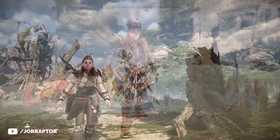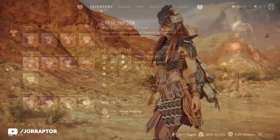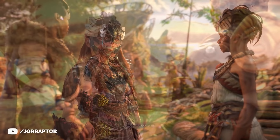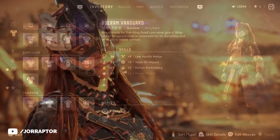We already touched on the pre-order outfit for the Survivor playstyle. Moving on to the Kharja Shadow, which you can buy at Plainsong. This is another returning Zero Dawn outfit and one of my favorites. The only downside is that in Forbidden West, the helmet can sometimes clip through Aloy's face during conversations, so I hope they improve that. But overall, it's great that it's back.